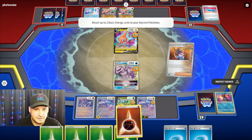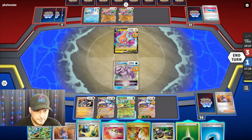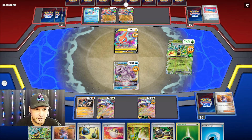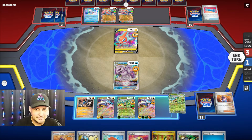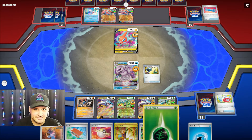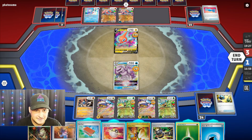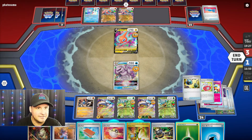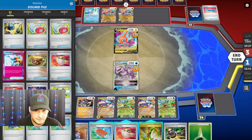I'm gonna get two less cards because of the Frostlass. Energy Retrieval — all right, we're good to go here. Boom boom — we have enough energy to knock everything out. We can Ogerpon one more and then we need to find a Switch. No — I need a Switch! Ogerpon goes down, Energy Retrieval, go get a couple of these. Teal Dance again — give me the Switch. Boss — that's not going to help. Pal Pad...